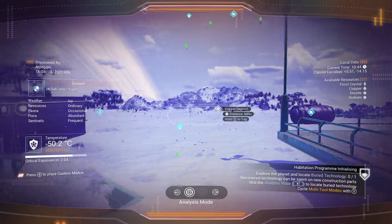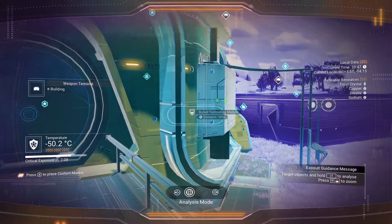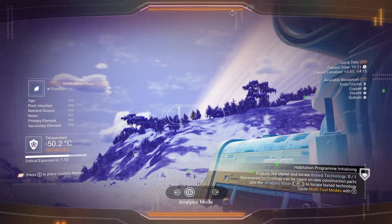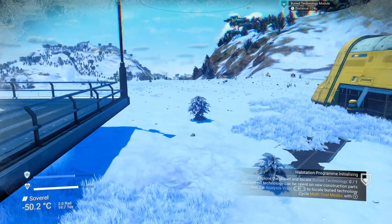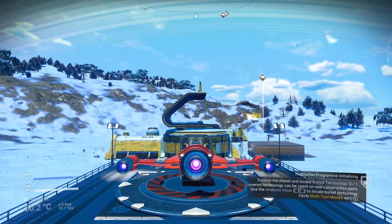Let's have a look and see if I can see any technology modules on screen. There's one at 389, and there's one that's a lot closer — 174. There's also 354. Let's just get our hazard protection back up quickly and then head out and go for those.